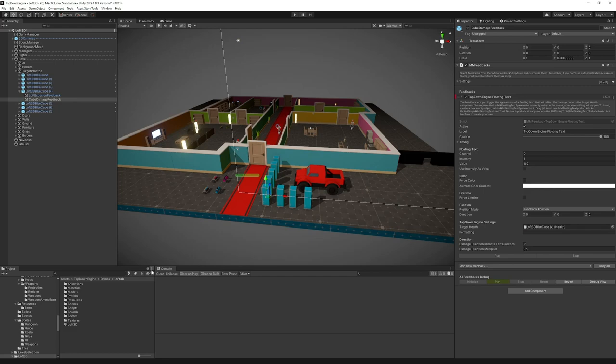This feedback comes with options to change the direction of the text and make it flow in the direction opposite to where the damage was applied. Fairly simple to use, and the floating text is part of MMFeedbacks, with explanations in the documentation. To recap: Feel is a new asset. If you own the Top Down Engine, much of it is already coming to you for free. If you want to also buy Feel as a separate thing for the Haptics and 20 demos, you can — but it's clearly optional.